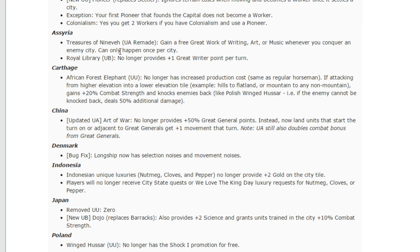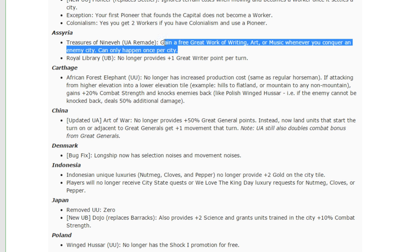Assyria — they have had their unique ability remade. It now gains a free work of writing, art, or music whenever you conquer an enemy city, and it can only happen once per city. I haven't used this yet. I'm a little bit curious to see what happens when you get a free work of art or music in the early game, particularly music, and you don't have anywhere to store it. But this is a very mediocre ability. You're not going to capture a lot of cities in the game. If it's AI city, maybe you can get this off city-states and that would be okay. But this is not a very big bonus — as bad, if not worse, than their previous unique ability.